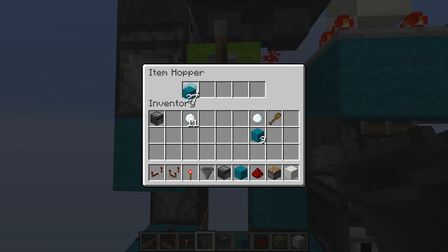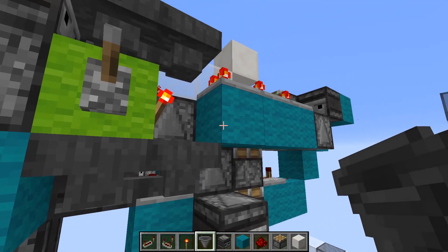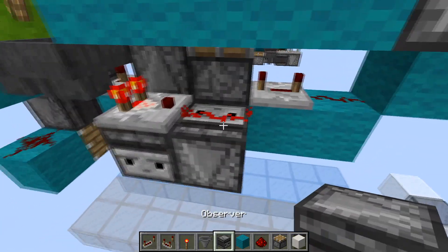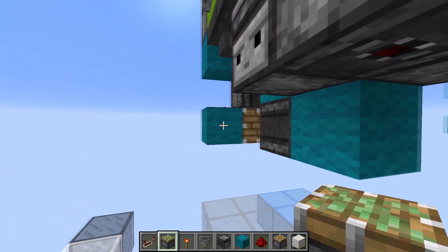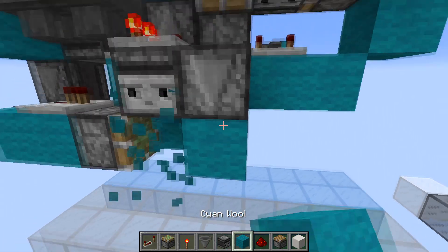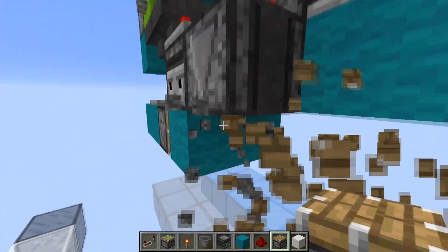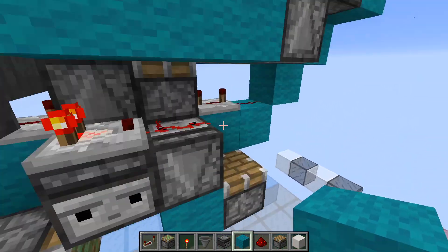Here you're going to put six items that stack to 64, then a non-stackable item, five of a different item that stacks to 64, then one more non-stackable item. This dust here will be detected by this observer. To filter out the pulses and make sure that we only get them on the correct edge, we're going to have a repeater from this redstone dust which goes into a piston here with a block right there. So on closing this block will be moved here so this observer here can't power this piston. And on opening it'll put it back here so we can pulse this piston.